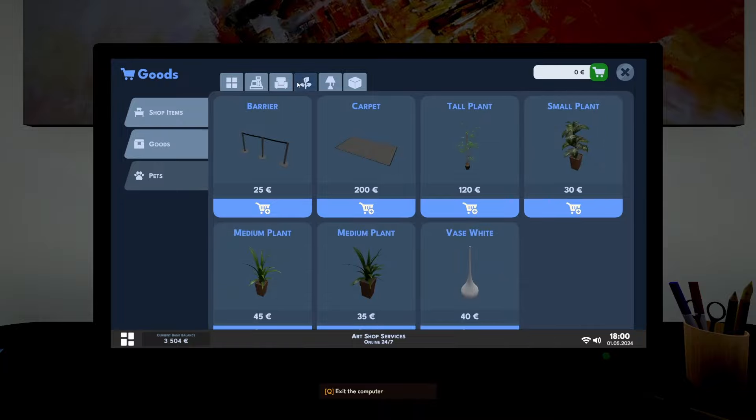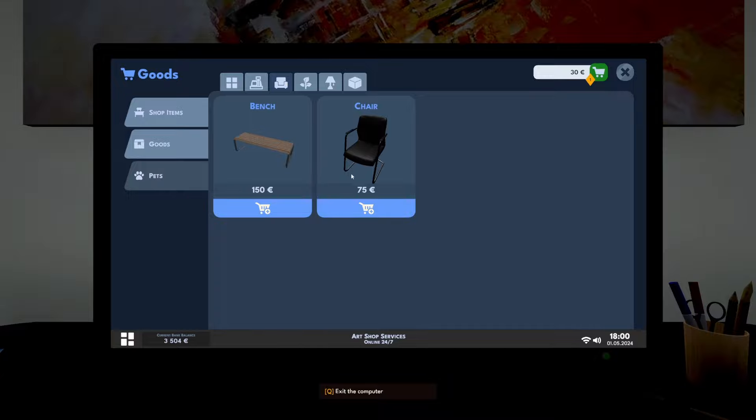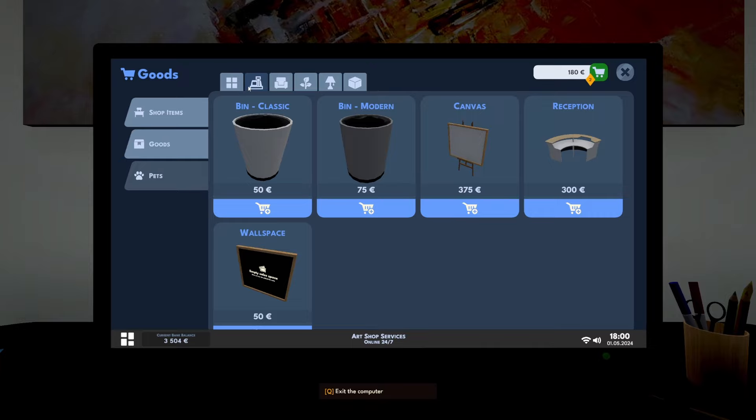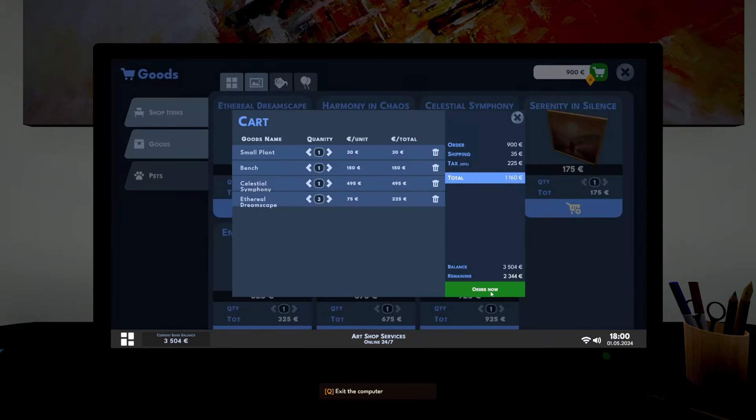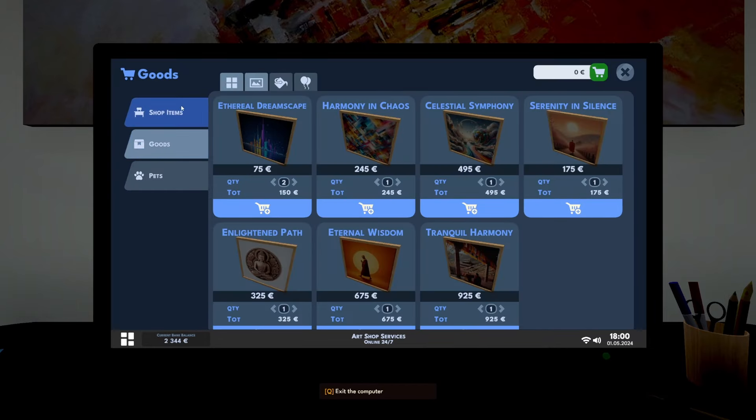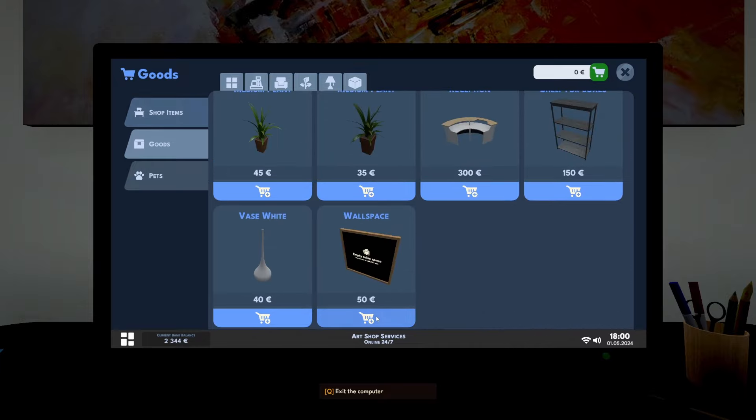Shelf for boxes, we've got some lights there, we've got some plants, some barriers. Let's put a plant in, let's put a bench in as well. And goods - Ethereal Dreamscape. Oh, they're pretty crappy, nowhere near as good as my stuff, but I'm gonna buy one of those. Actually, let's buy two of those - 900 bucks. Right, let's order. And we're gonna need another two of those.